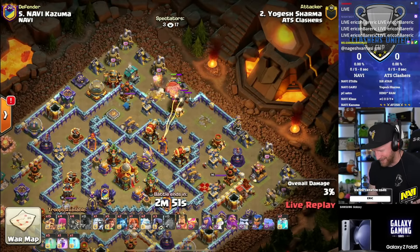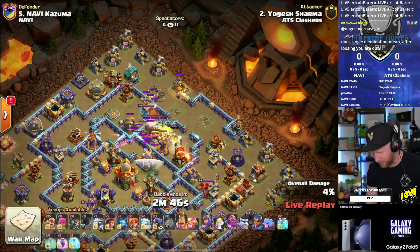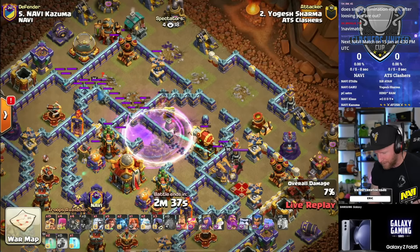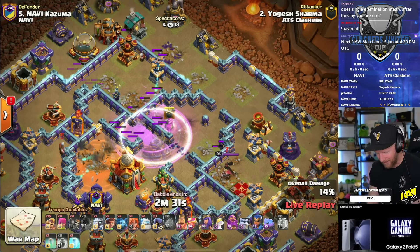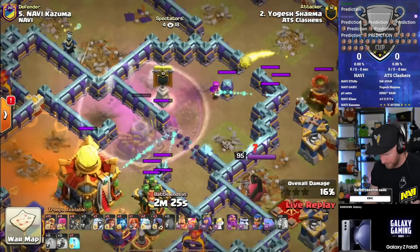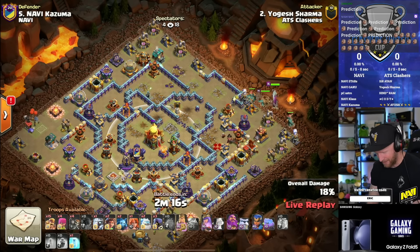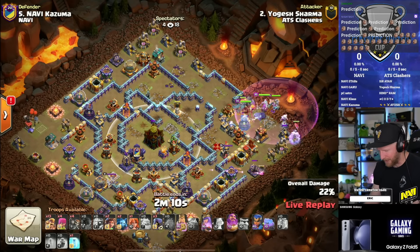ATS Clashers are taking on Navi today - the Japanese team vs Navi. They start with a couple of rockabloos to clear the way for a blimp drop carrying super archers, aiming for the town hall takedown. We're seeing a lot of anti-two-star bases in the town hall 16 meta. He gets the eager artillery down but misses the town hall - hit a giant bomb and the super archers near it were taken out.